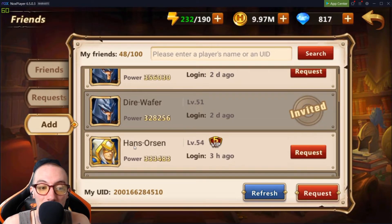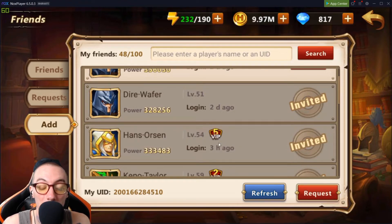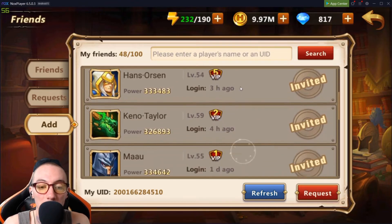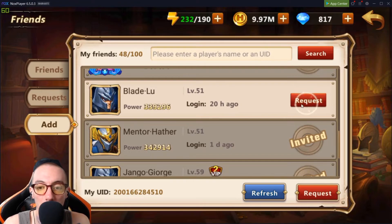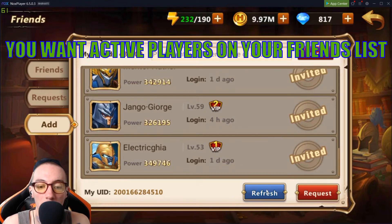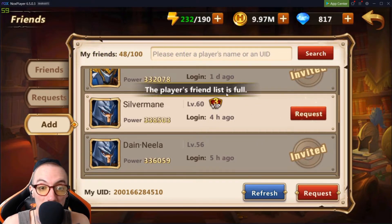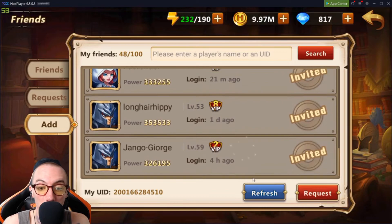Another big indicator is if you see VIP next to their name — it'll tell you their VIP level. This guy is VIP 5. We know this person plays a lot and has spent a decent amount of money, so they're in the game for the long haul and more likely to send us energy. We'll add him — 20 hours ago, not too bad. Keep going, refresh it — sometimes a player's friend list is full. You want a full friend list so you get all that extra energy.